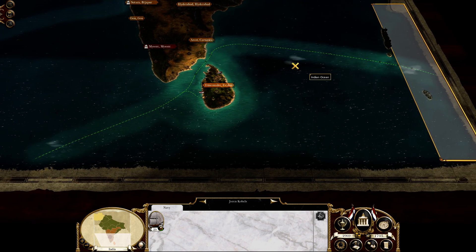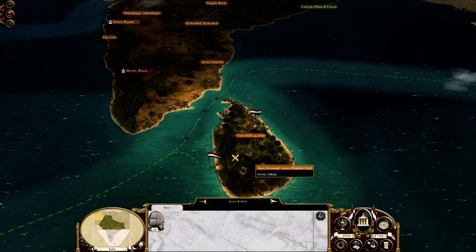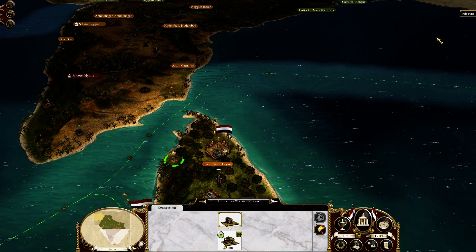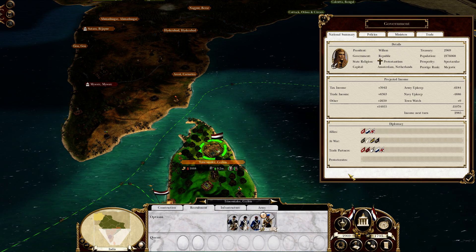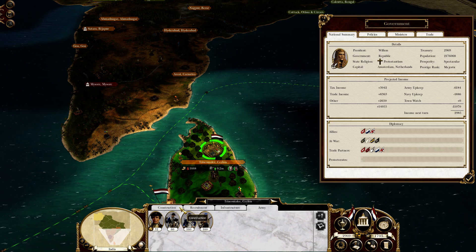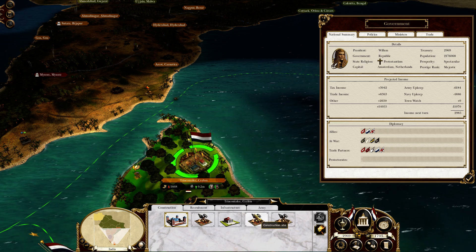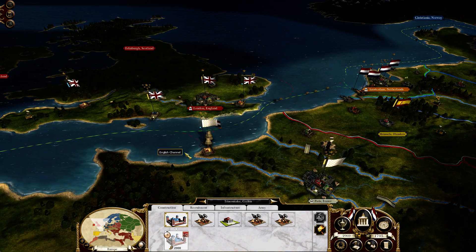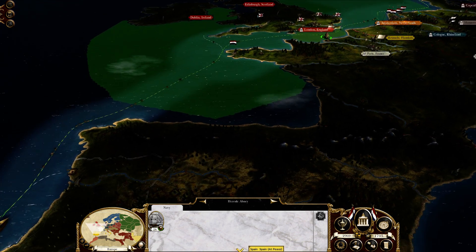We are dominating in all the trade theatres. We have no fleets over here nor over there. I like to patrol this coast with free vessels, but right now we might not have the money. We have a small army here. Money-wise, we are bringing in about 2,900 per turn, which is enough but not crazy much. We are at war with France, so we are going to try and raid the coastal ports.